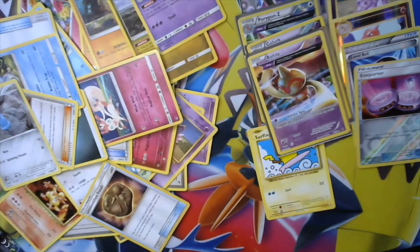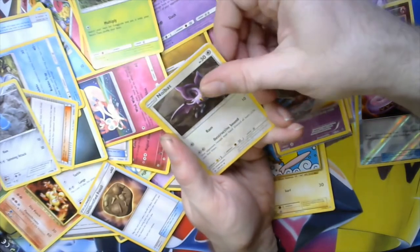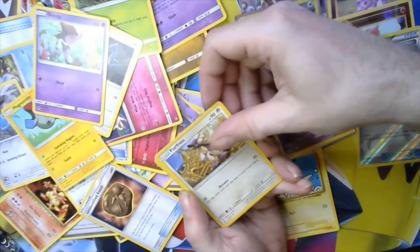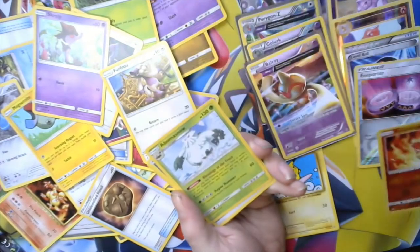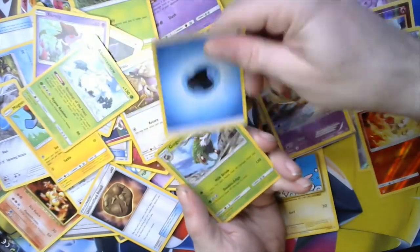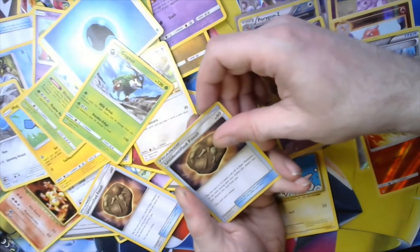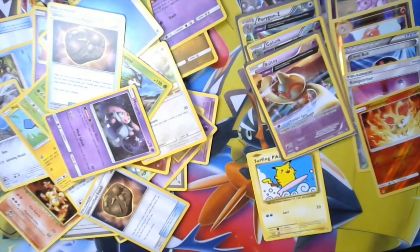It's forbidden to get anything out of these packs. Got Exeggcute, Zubat, Magnemite, Scraggy, a reverse holo Finneon. Water Energy, and Unified Fossils — nothing in the Forbidden Light. We've done probably 55 packs with no hits, it's been horrible.